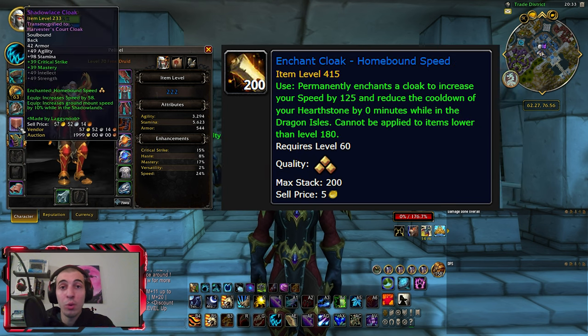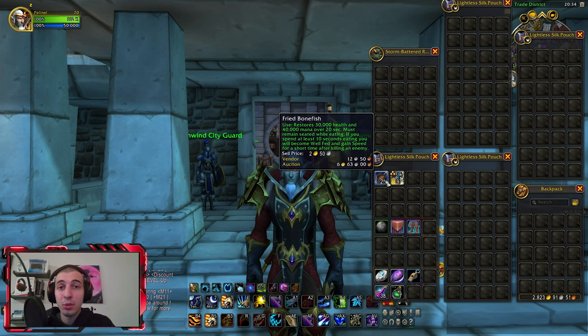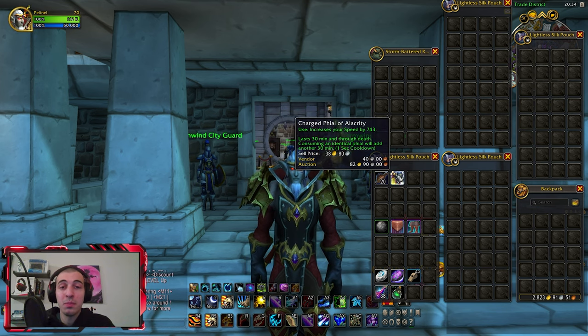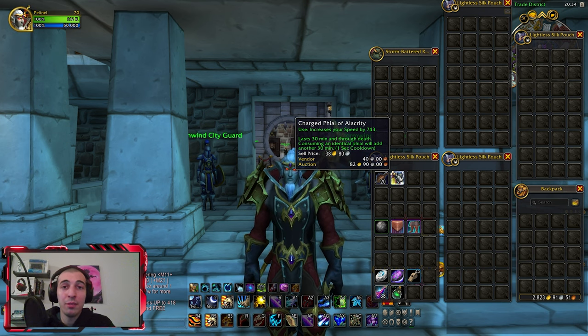Lastly, let's look at consumables. If you're doing a farm where you have to kill mobs and run around, you should use Fried Bonefish and this flask — it's amazing. It gives you 743 speed, costs around 80 gold per piece, and lasts for half an hour.